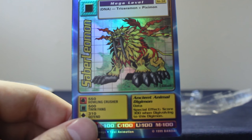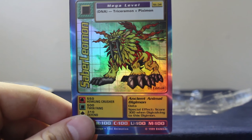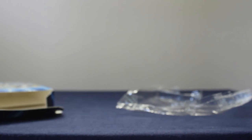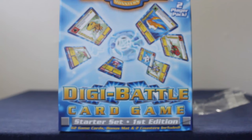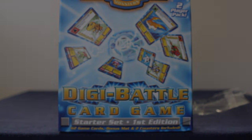He's got a move called Howling Crusher — 550 damage. Just an animal in the game. Awesome guys, well there it is. That is the Digimon starter deck, way back from 1999 or 2000, first edition. That was a super cool opening. Thanks for watching guys, this is Next Mecha. Stay tuned for the next episode — it'll be a surprise. See you guys.